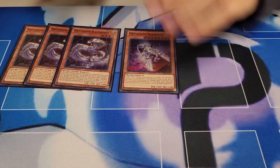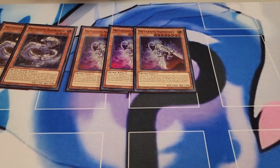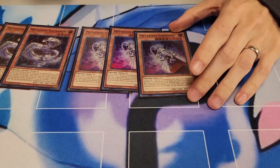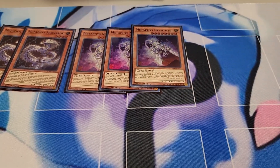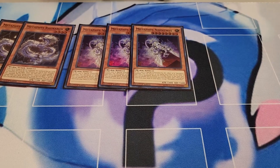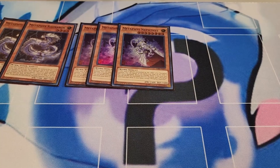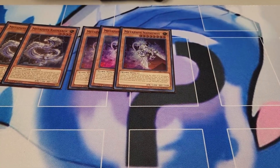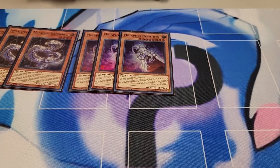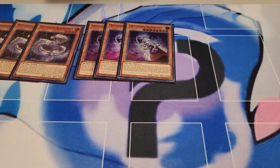I play three copies of Metaphys Nephthys. It's pretty much your searcher of the deck. Most of the Metaphys have a gimmick where on standby phase, on the next turn they're banished, they shuffle the deck for cost to do something. This one allows you to add a Metaphys card from deck to hand, and this is not once per turn, so if you banish three copies, you can get three searches. And he has an effect when summoned by a Metaphys monster — he banishes all set spell traps, which is really good against a set-five backrow deck.